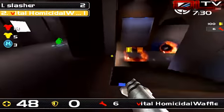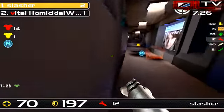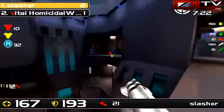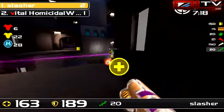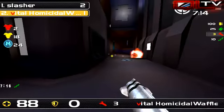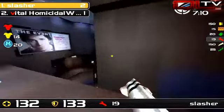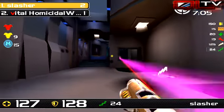Waffle should not be here at all — he's even missed out on the green armor, which rewards 25. Slasher's gonna double back for the mega, and now he's in great shape. The only thing left on the map useful for Homicidal Waffle is gonna be one more green, and now he's collected the yellow. Slasher actually has a lightning gun whereas his opponent does not, so that gives Slasher a bit more of an advantage.